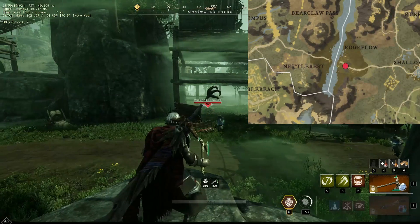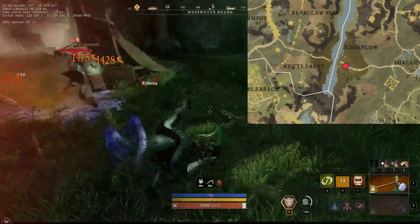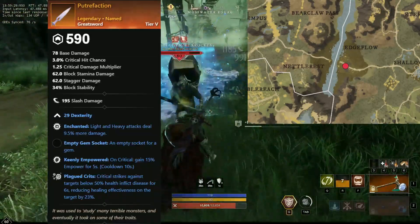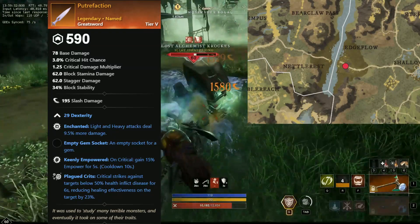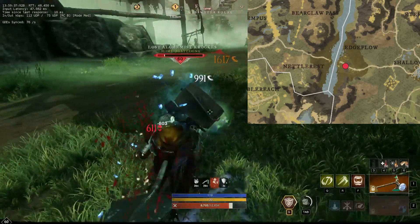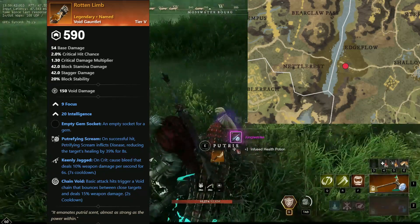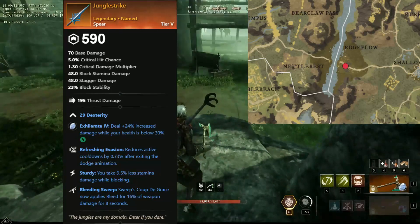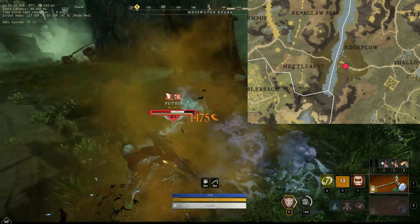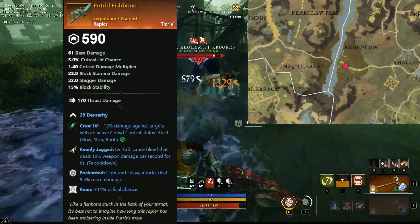The next boss we will be farming is Putress. This is a little alligator pet boss who, although super easy to kill, drops a ton of great loot. The stuff you can farm from him are Putrification, a greatsword with dexterity, enchanted, keenly empowered, and plague crits — another great option for a starter PvP sword. And Rotten Limb, a void gauntlet with focus, intelligence split, putrefying scream, keenly jagged, and chain void. And Jungle Strike, a spear with dexterity, refreshing evasion, sturdy, and bleeding sweep. And of course the rapier, Putrid Fishbone, comes with dexterity, keenly jagged, enchanted, and keen.